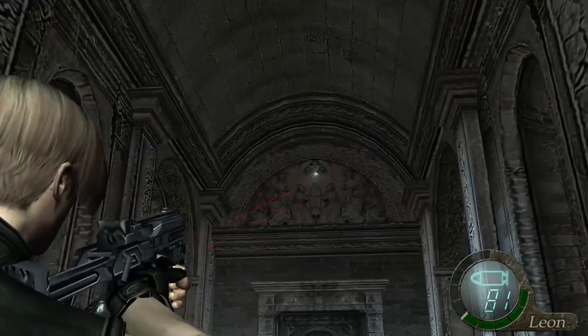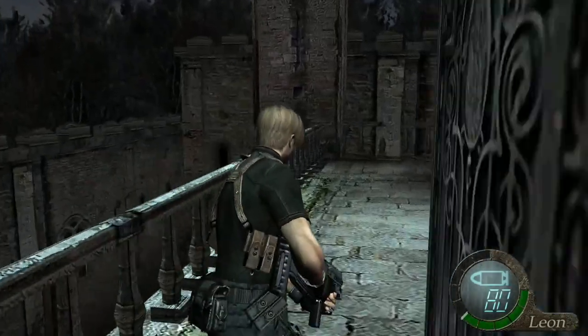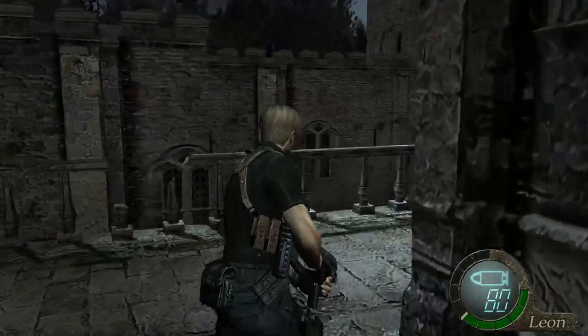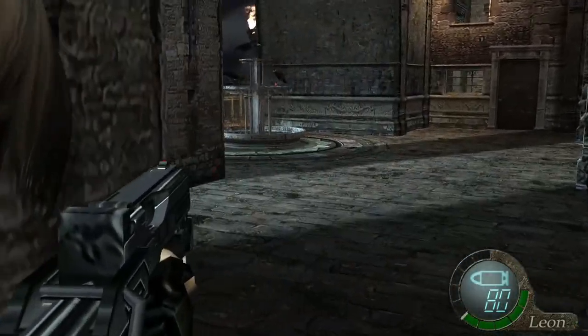Sprint through here and shoot down that spinal, and then come through here. Over here there's a fountain in the middle just around the corner — don't go too close because then the birds will fly away. If you're too close when you fire the gun, they'll fly away. But if you're a good distance away, you can shoot them all without them flying away.